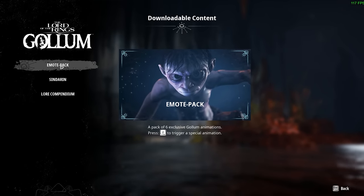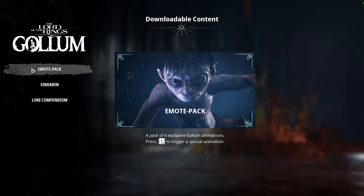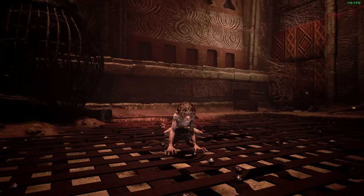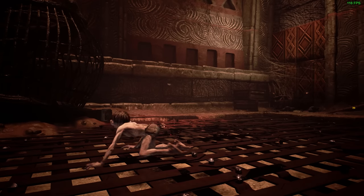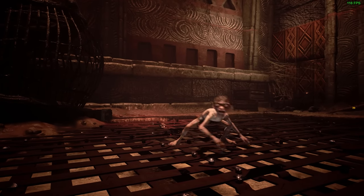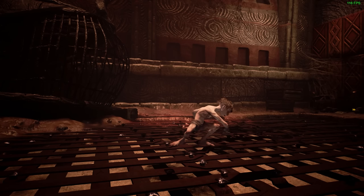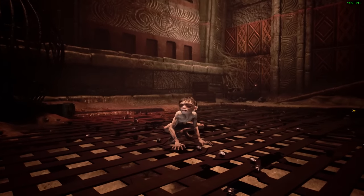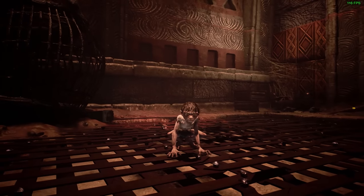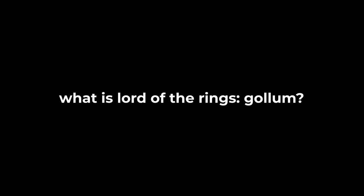There's one other thing you'll get as part of the precious edition: emotes. It's a package of six emotes for Gollum — you press down on the D-pad and he will do something. That's what they put behind a paywall. It was at that moment, sitting there watching Gollum awkwardly chase an elephant beetle, that I remembered this version of the game was 70 US dollars. I should probably warn people about this video game.